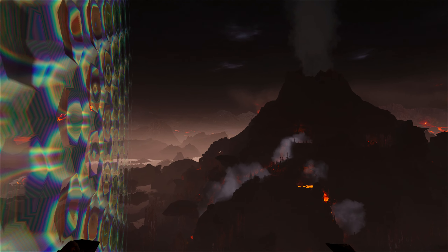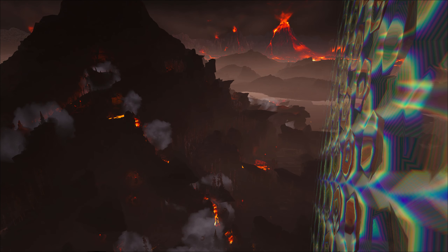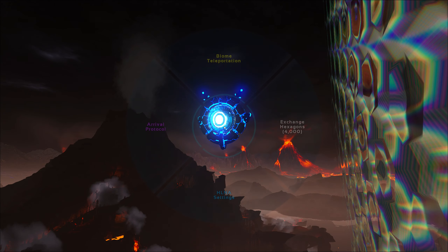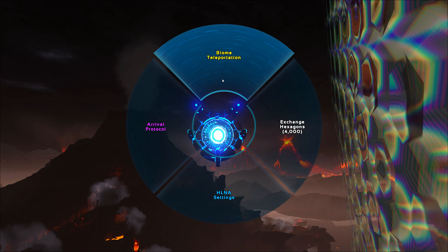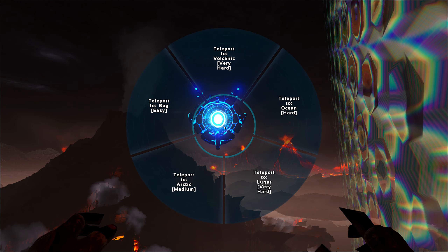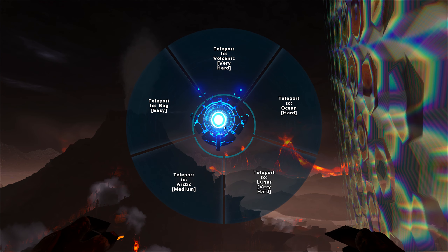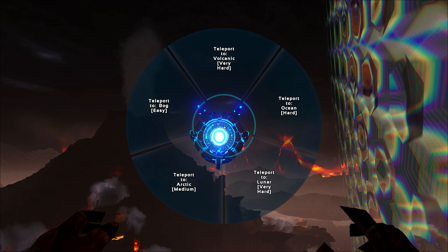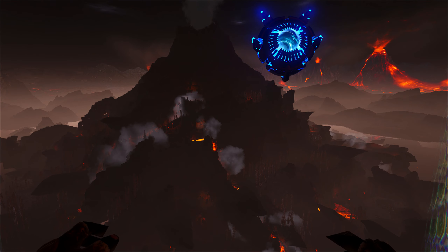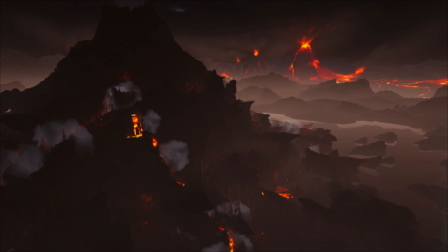If you've not already seen, it turns out that it's kind of like several maps in one, but each map is in its own little zone which you teleport to with the help of this little guy. So you would teleport to the volcano area, the bog area, the Arctic area, Luna, or the ocean. So it's kind of like five maps in one.